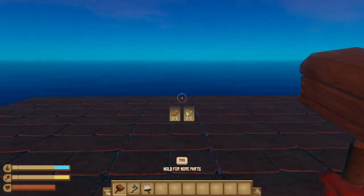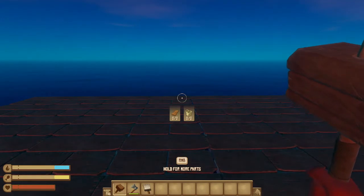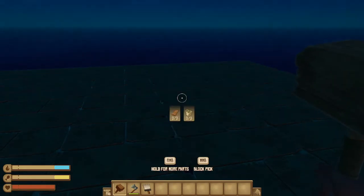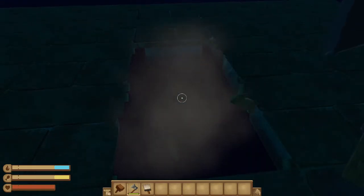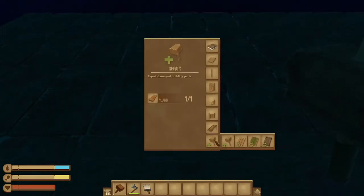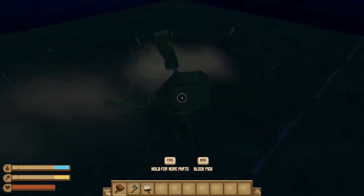Hey guys, Splap09gaming here with another tips and tricks video for Raft. Today we're going to be talking about upgrading pieces of your raft from the standard pieces to the solid pieces. In earlier versions of Raft you had to break them first and then upgrade them, but now with the renovation update, come down here to the hammer with the plus and you just click on whichever one you want to upgrade.